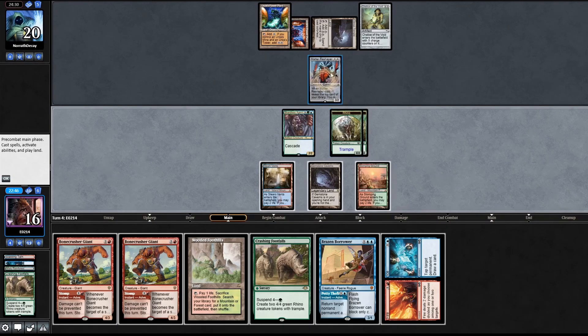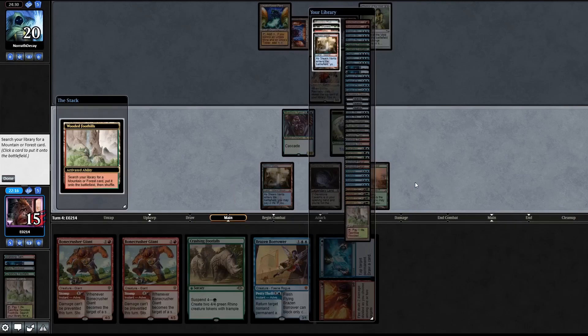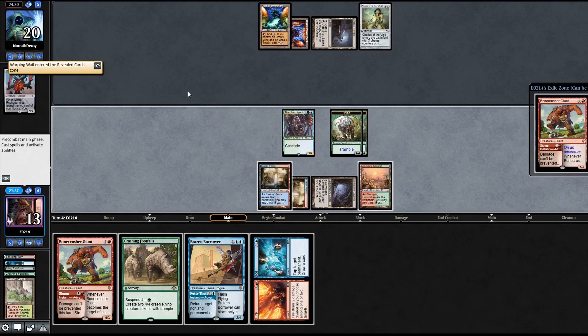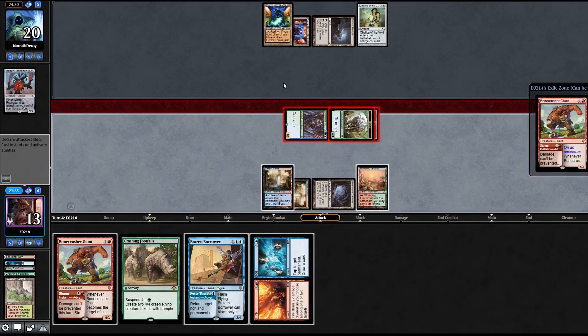Let's go and attack first. The thought process: we can play a land, put a Crashing Footfalls here. The downside is if they get another Matter Reshaper. Let's go for something that has blue - shock that in, going to stomp. They get a Warping Wail. We're gonna tap that on their upkeep and attack, taking that damage.